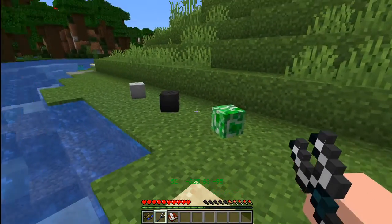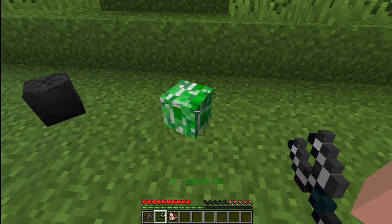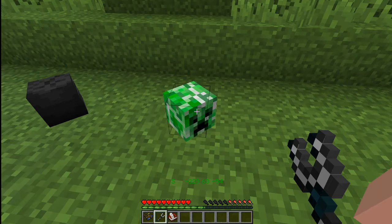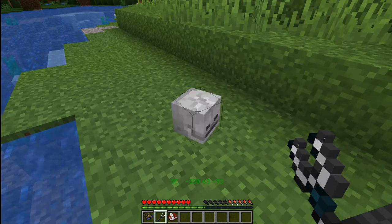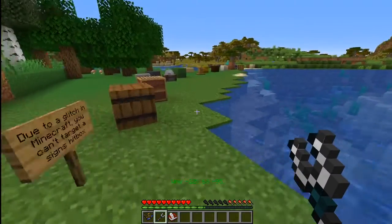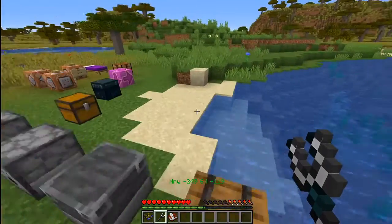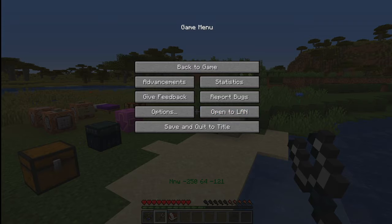Each of the skulls has a different sound because they're different. A lot of people don't know this — creepers are actually made of weeds. This is the wither skeleton and the skeleton. So those are the different features of the Cool Tools data pack. I hope you enjoy it. Happy Minecrafting everybody. This is GatKong saying goodbye.